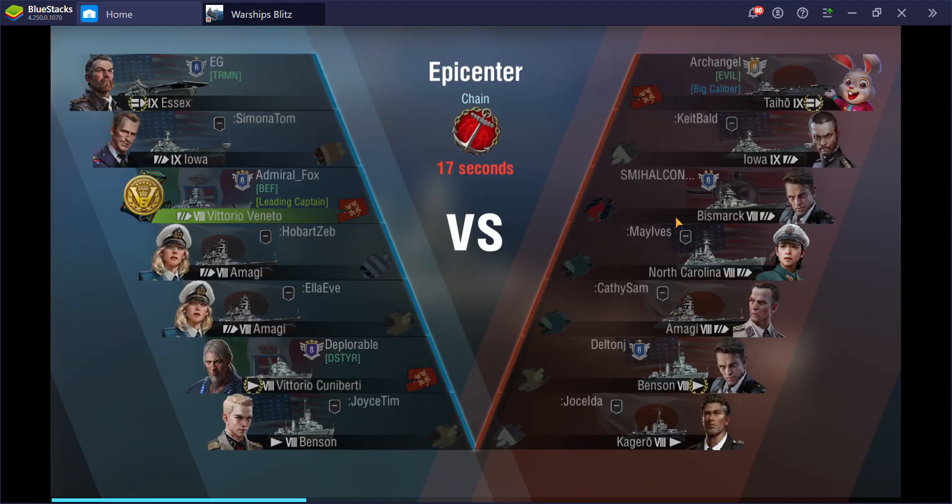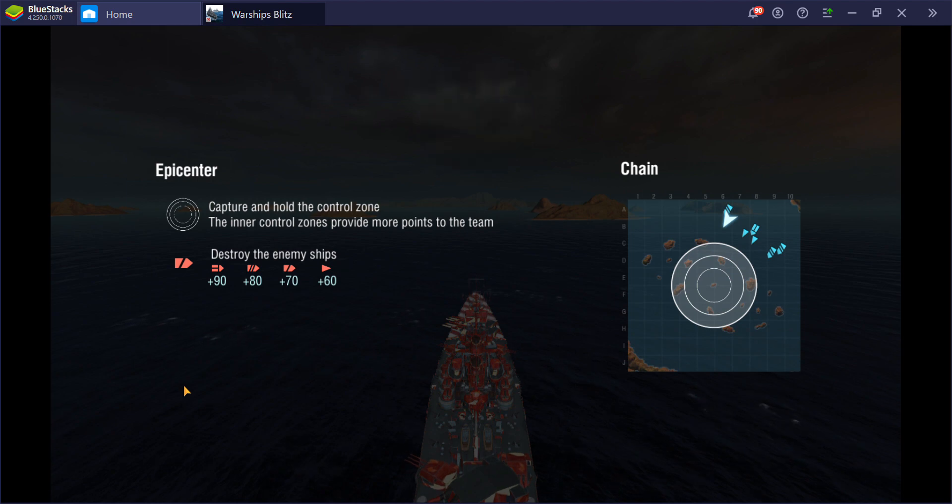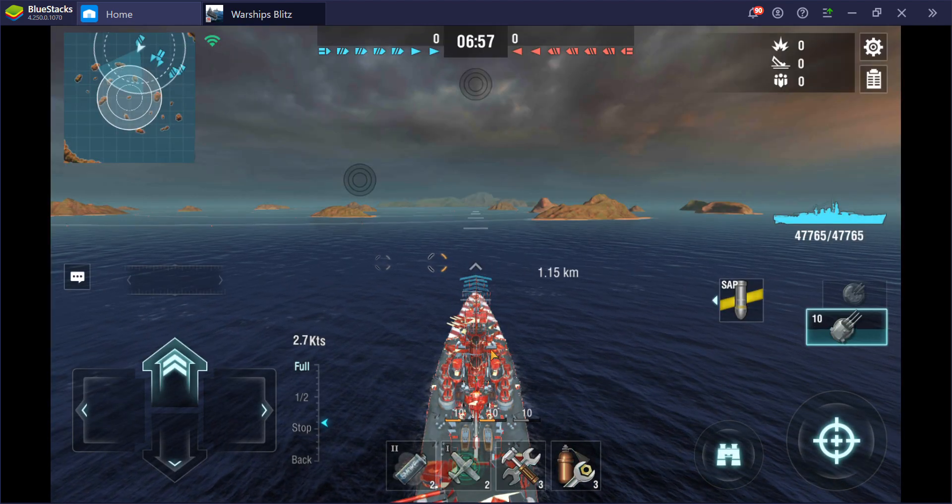It's a tier nine battle this time. We've got Essex, Iowa, Vittorio, Amagi, Amagi, Vittorio, Kuniberti, and Benson on our team. On the enemy team we've got Taiho, Iowa, Bismarck, North Carolina, Amagi, Benson, and Kagero. I think I'll have a fun time dueling that North Carolina — especially AI North Carolinas are really fun to beat up on in Blitz.